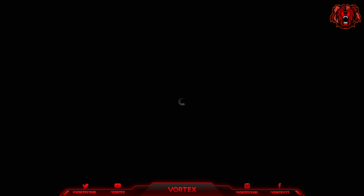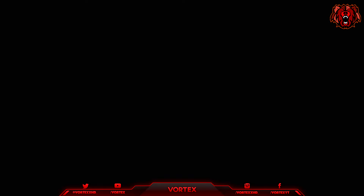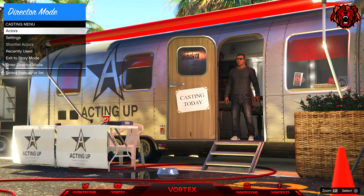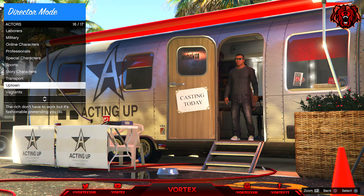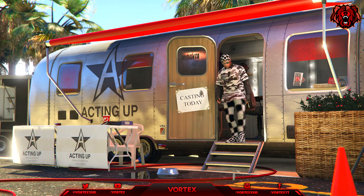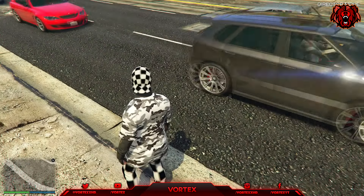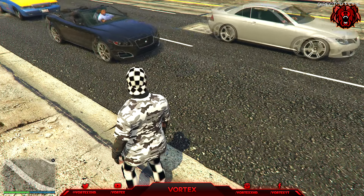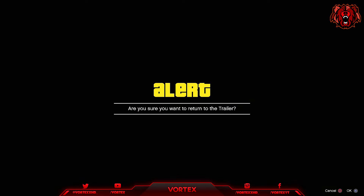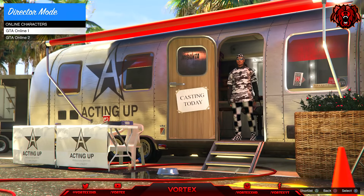When you spawn in Story Mode, press your pause menu and go to Rockstar Editor. Inside the Rockstar Editor, select Director Mode. When that screen pops up, go to Actors, go to Online Characters, and select GTA Online 1 — which should be your male character. If your male character is in Online 2, just make sure you select your male character. After being in Director Mode for a couple of seconds, hold down on your D-pad and return to the trailer.